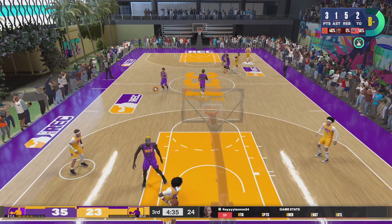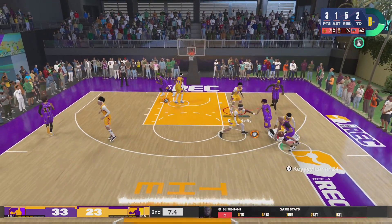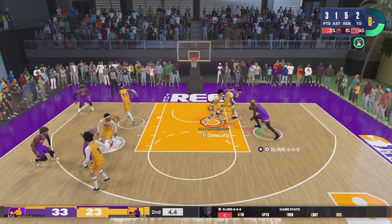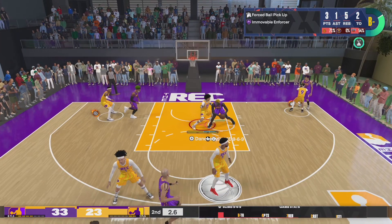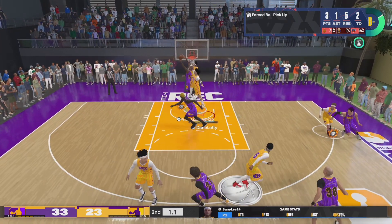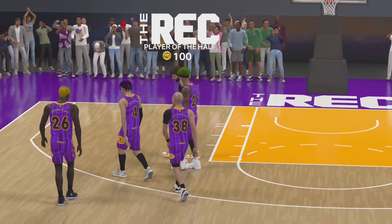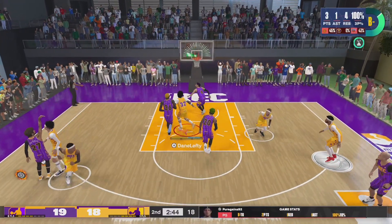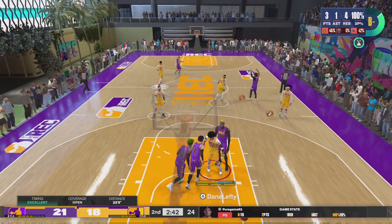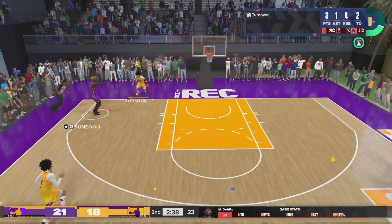I got right back into the post and he gives it up. In this clip I'm playing center on my 6'9 power forward going against a 7'1 center — he can't move me, he can't back me down, because I'm in position to contest. A 6'9 versus a 7'1 — imagine how much his player weighs compared to mine. Same game: I'm about to throw a turnover on accident — look, turnover.